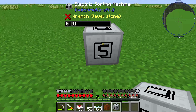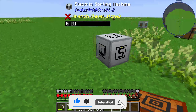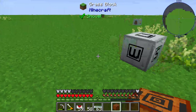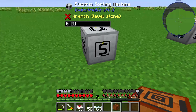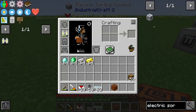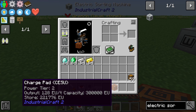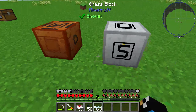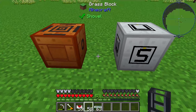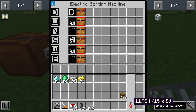To configure this electric sorting machine I will place a second sorting machine just to look at these interfaces and show you how we can configure these sides. The electric sorting machine needs T2 power from Industrial Craft — T2 power is the charge pad, the MFSU — and this gives us T2 energy. We need a normal cable, and you can see the electric sorting machine is now powered up by energy.